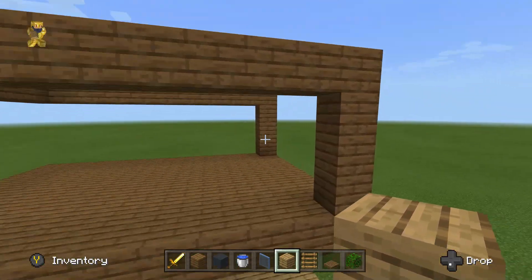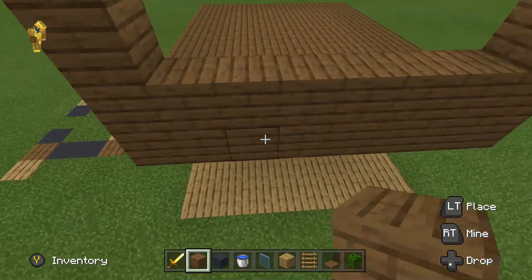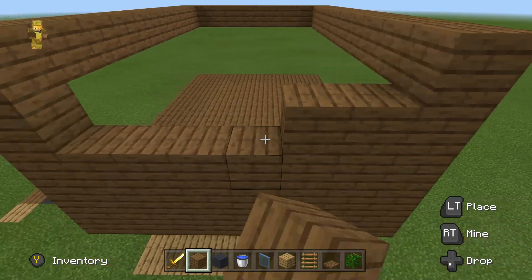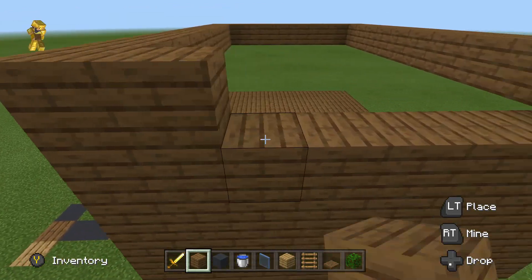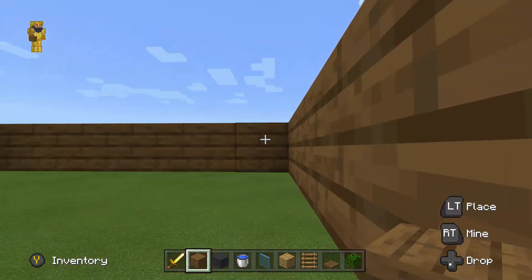After you've got this, fill in this side wall — nothing is going to be on this side. Then you can do the ceiling of the second floor.